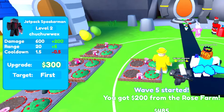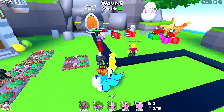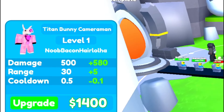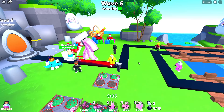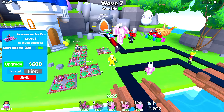Jetpack Speaker Man — haven't seen that unit in a long time. Level 4 on the Speaker Room and Rose Farm, and then after this we can put in some more units. Let's put in our Mythic right here — Titan Bunny Cameraman, let's go. I think it was a pretty good idea, though I probably should have spawned him right over here. Upgrade to level 3, and we got two Speaker Woman Rose Farms now.